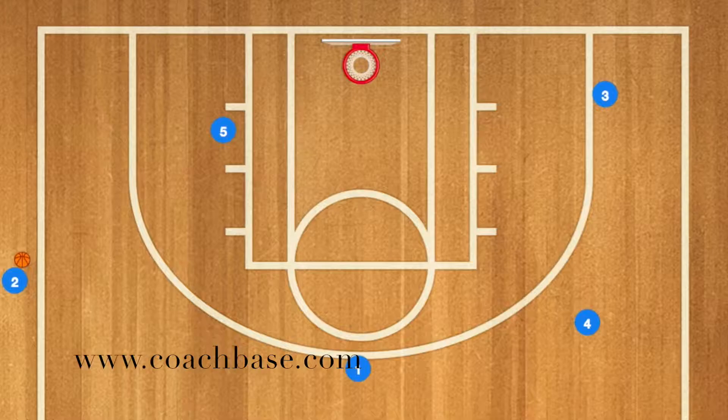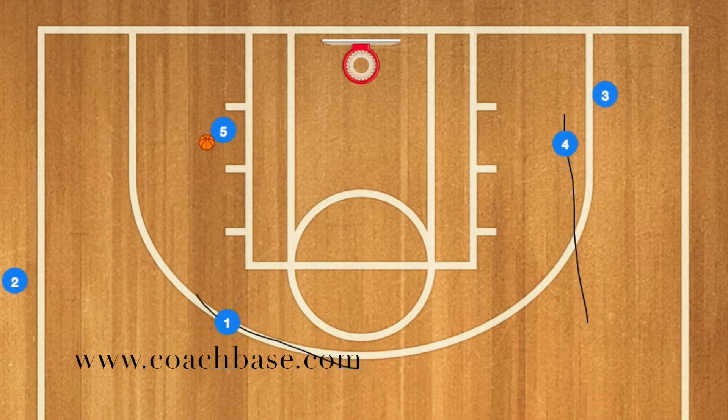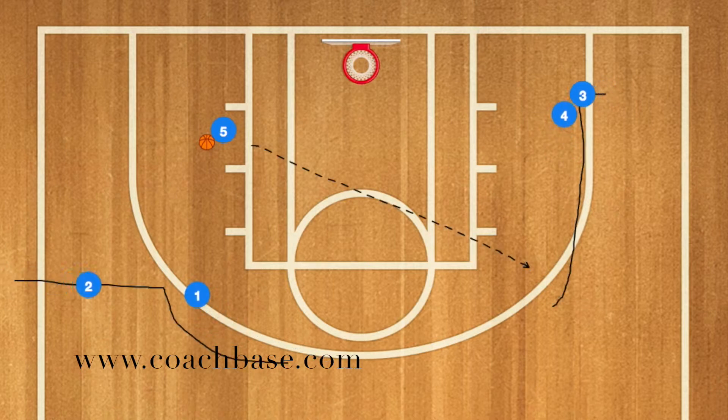Now this is a good play, but I think my version is a little bit better. So in this one, everything is the same at the beginning — player 2 is going to pass to player 5. However, player 4, instead of going to the post, will set a screen for player 3, and player 1 is still going to set a screen for player 2.